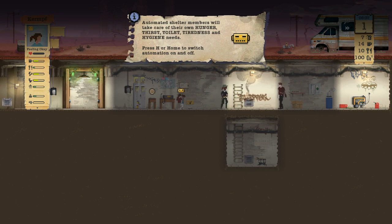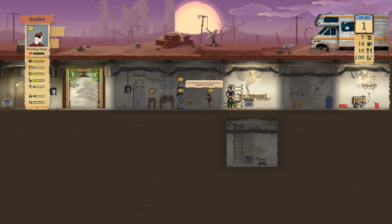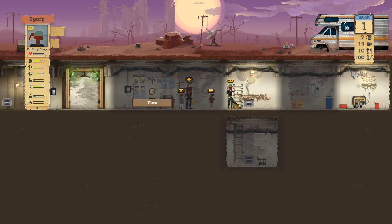Automated shelter members will take care of their own hunger, thirst, toilet, tiredness and hygiene needs. Press H or Home to switch that up. I'm gonna set them all to handle hygiene and stuff automatically.